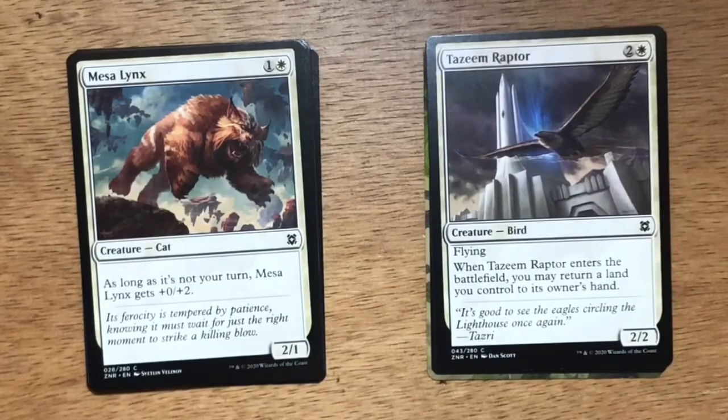Mesa Lynx. Two mana, one and a white. Cat at 2/1. As long as it's not your turn, Mesa Lynx gets +0/+2. I don't know how well this fits into a white strategy unless you're going a little defensive. Typically you want to be attacking, and having this sit back as a 2/3 blocker doesn't seem to be that great.